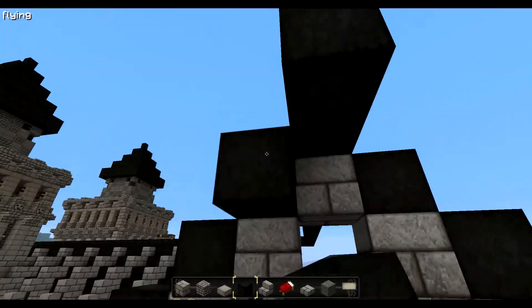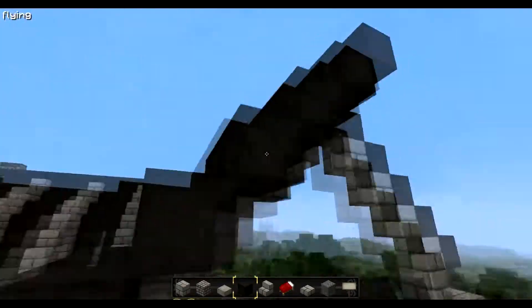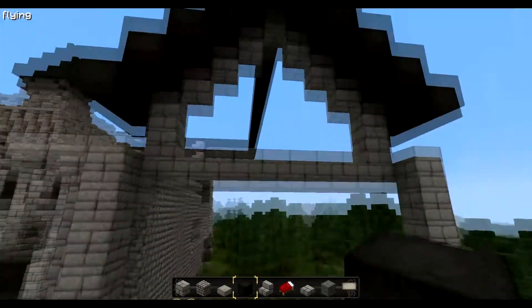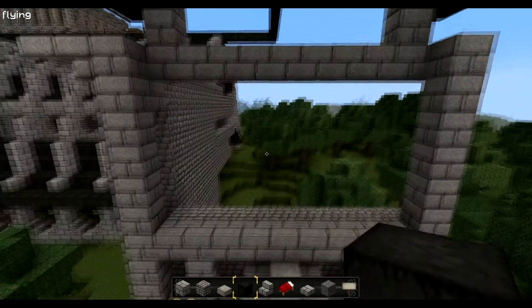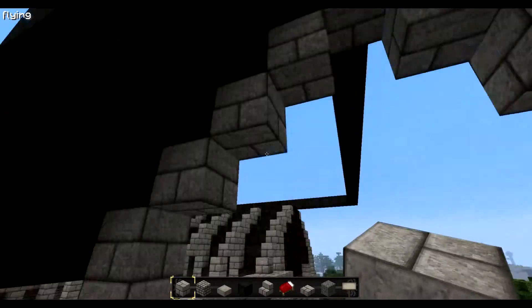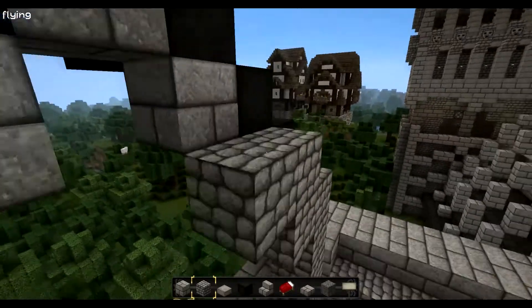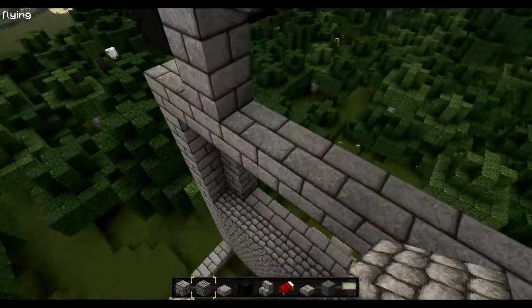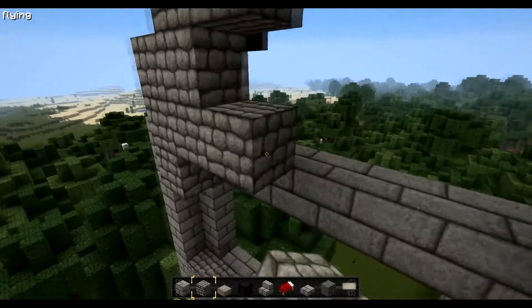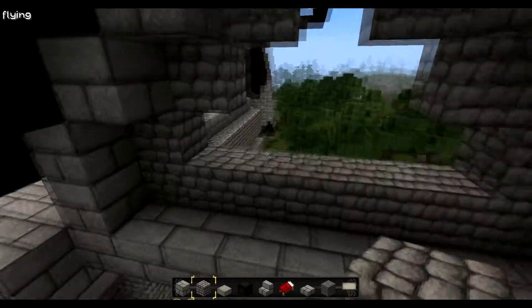Now we need a window here. Should we do a window in both sections here? On top of the tower it's worth the effort to build one. But first we fill the background with cobblestone.